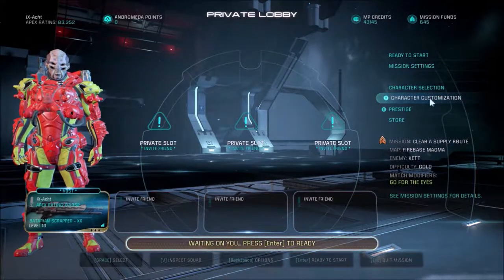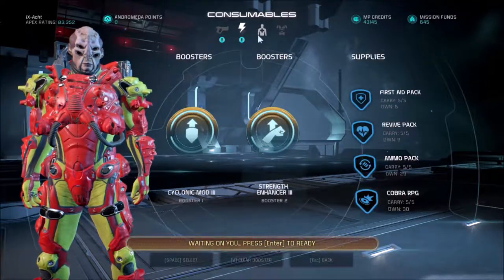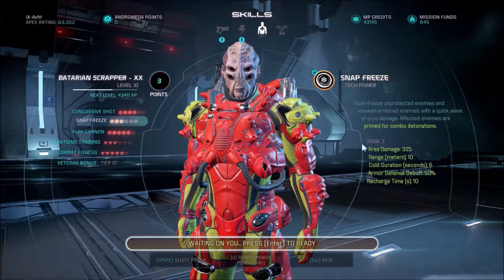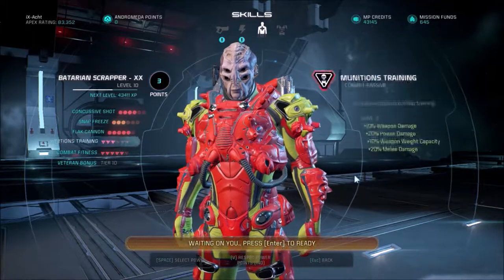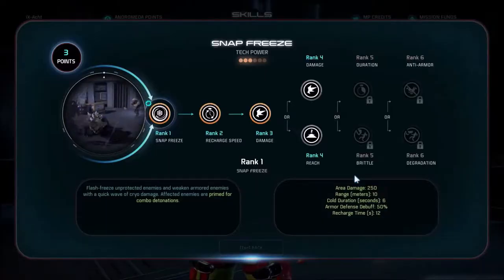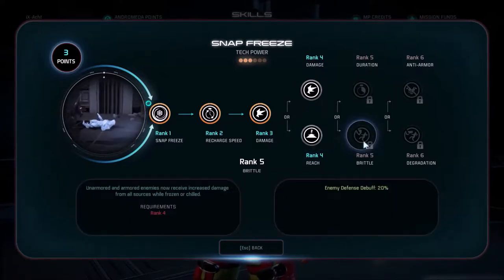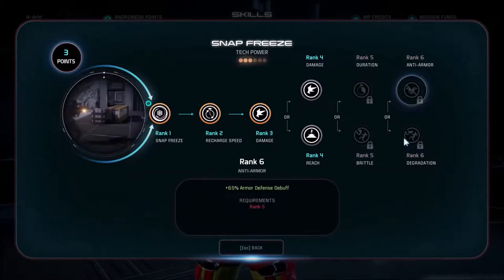This time I chose to take the weak point mission and I chose the Batarian Scrapper. This is how I spec him. I put spec points in Combat Fitness, Health and Shields, as well as Aerial Evasion to have more damage resistance. And Snap Freeze — I could put only 6 points in this, so up to rank 3. But I would have taken Reach,